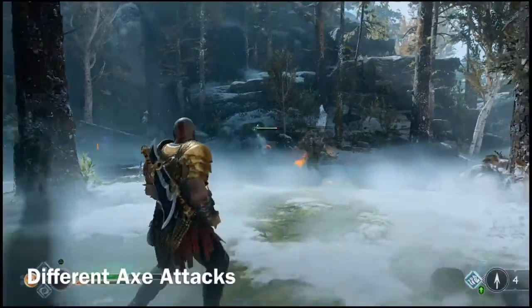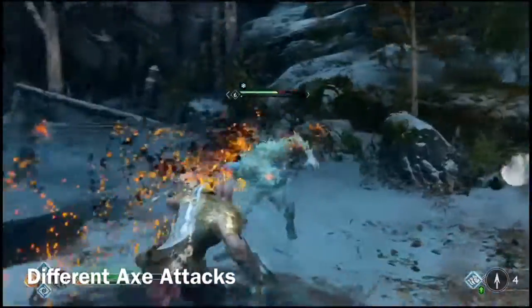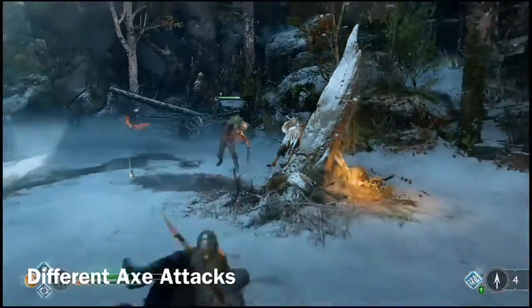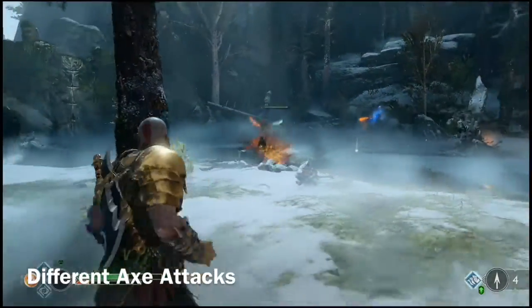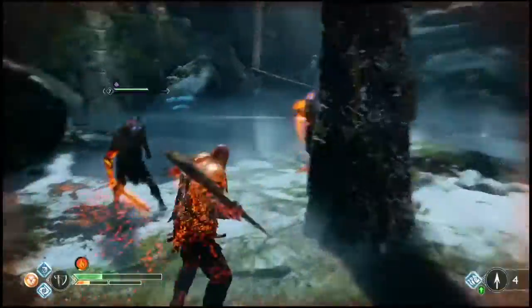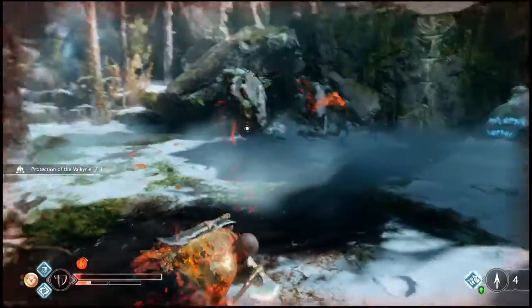The light throw is a throwing attack which causes the axe to bounce off the target, done by holding L2, moving the right stick to aim, and pressing R1. The heavy throw causes the axe to stick into and squeeze the target, done by holding L2, moving the right stick to aim, and pressing R2. As you can see, the player can combine and chain different types of attacks to implement combos, giving the player agency when fighting different enemies.